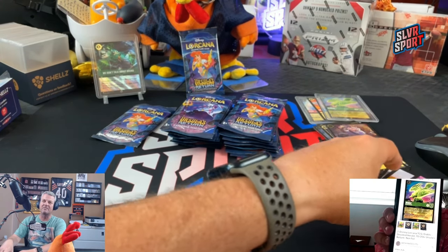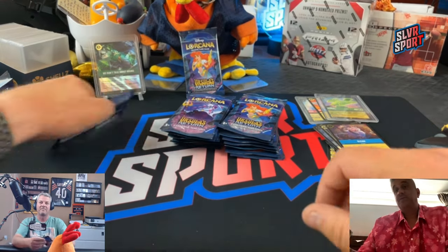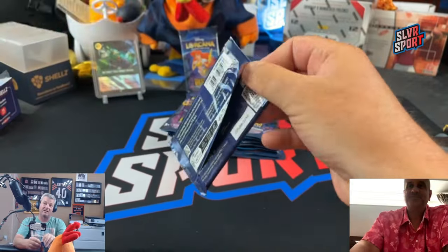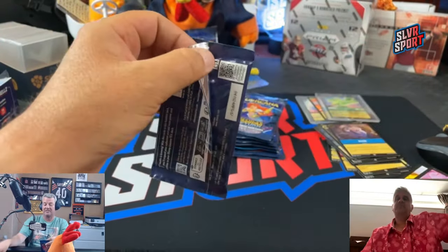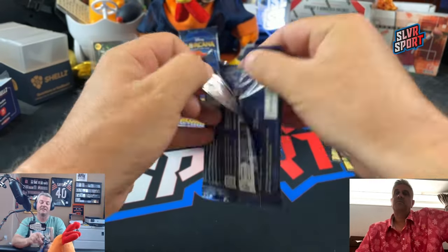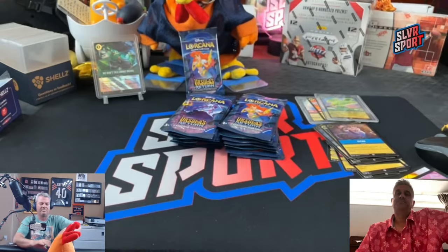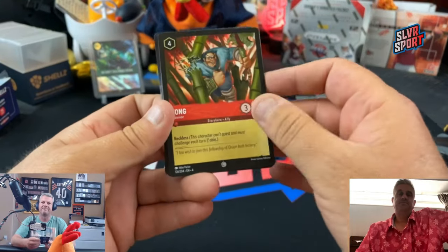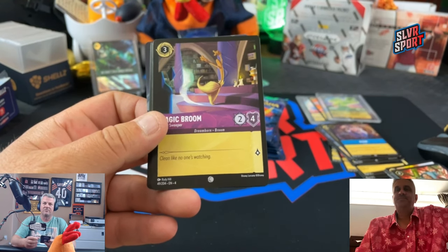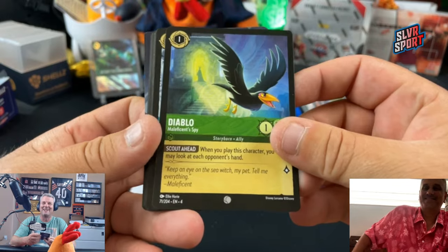So far this box has paid for itself, and we still got two-thirds of the packs to go. I mean, we're pretty close — there's a $20 card and a $50 to $90 card. If that card was worth $90, you're good. But TCG is showing $50, so who are you going to believe — TCG or Chuck? Chuck, for sure. Especially when it gives me the number I like better. What were you looking on? eBay sold? Yeah, eBay sold items. And that makes sense.